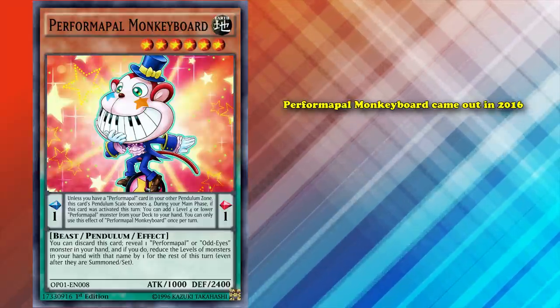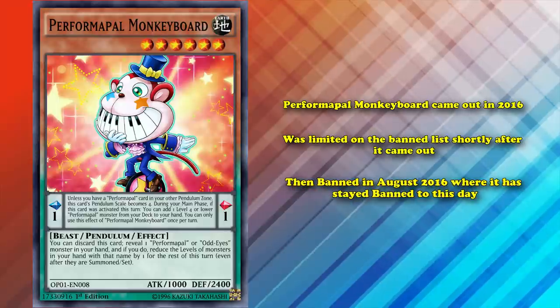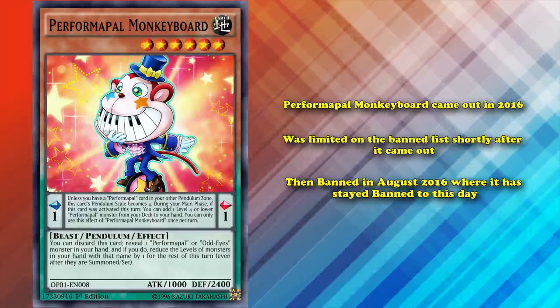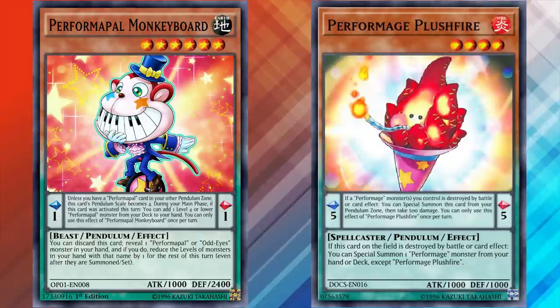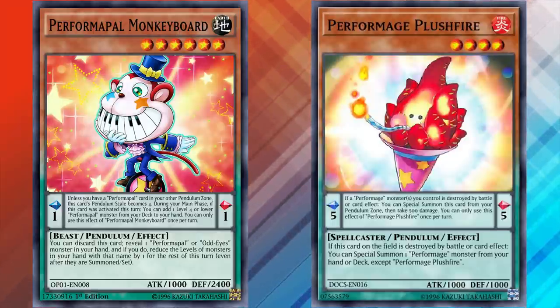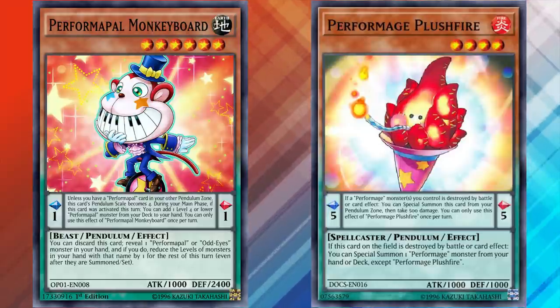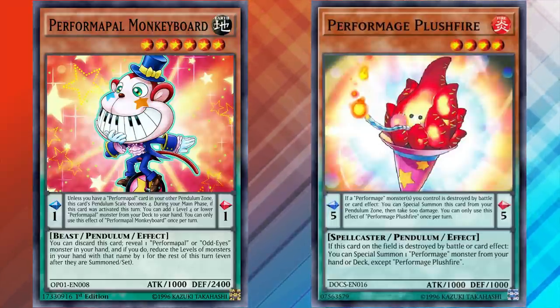Performapal Monkeyboard came out in 2016, was limited on the ban list very shortly after, then banned in August of 2016, where it has stayed banned to this day. The fact that there was a deck that had both Monkeyboard and Performage Plushfire at the same time, both of which were legal at three copies, is kind of insane, as these are two of the strongest pendulum monsters ever made. Performage Performapals were a tier zero deck.